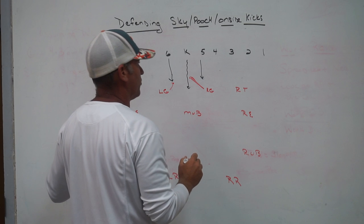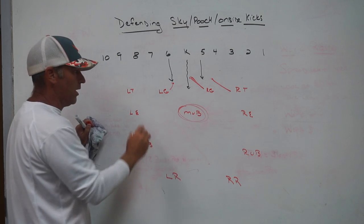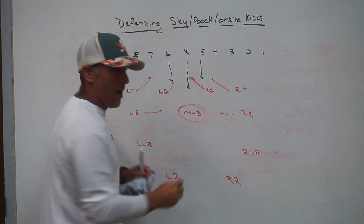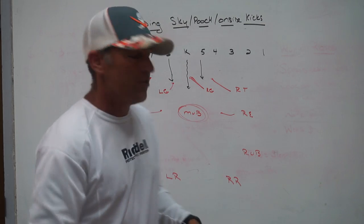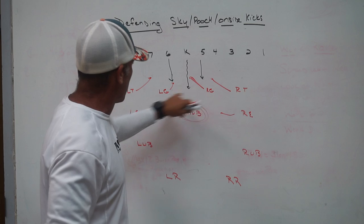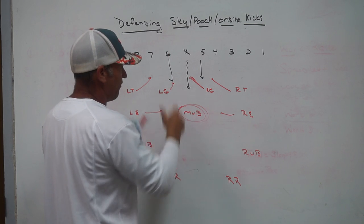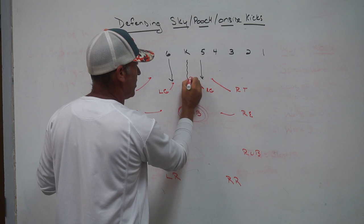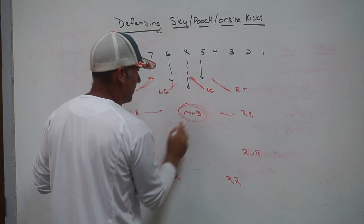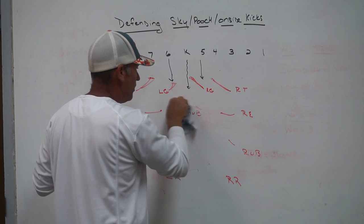If the ball is kicked deep, our guard will not go after the kicker. But if we get the surprise onside, our right guard goes after the kicker and our left guard goes after the number six. Right tackle gets the first body he can see. The middle up back is the guy we work all week on fielding that middle stampede surprise onside — he's responsible for the ball. The ends fill in, and the up back is there in case the ball bounces around.